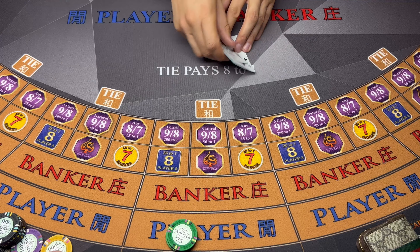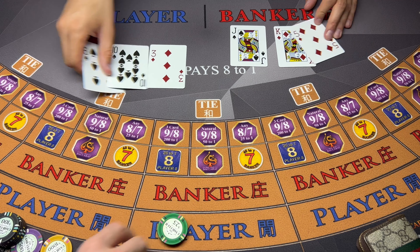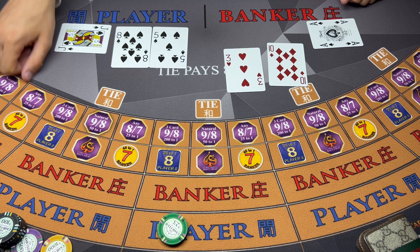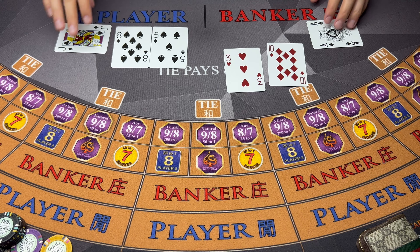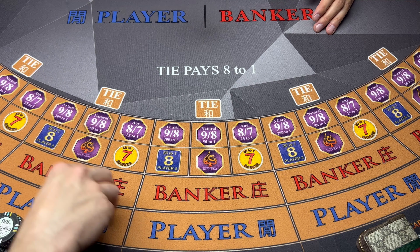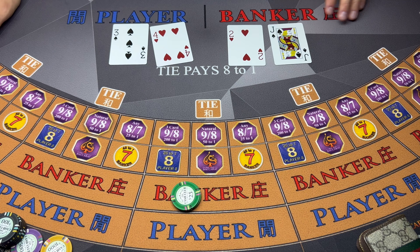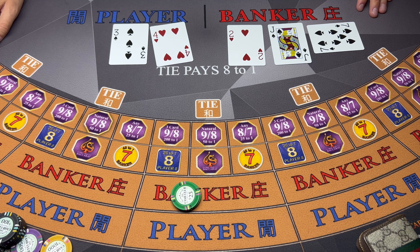Let's go $25 on the bank. Tie - okay. Nine - player wins. We're going to go $50 on the player this hand. We got a three, four, five - banker wins. Alright, $50 on the bank. Last hand - nine - banker wins.